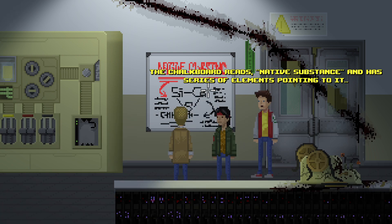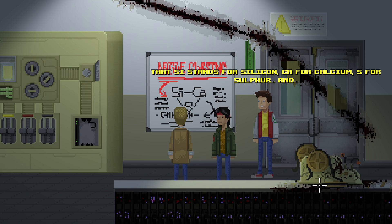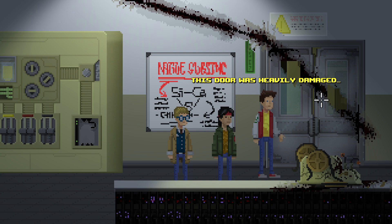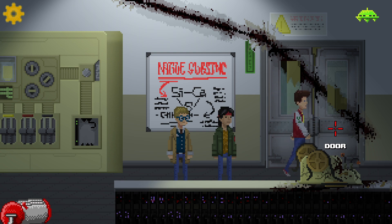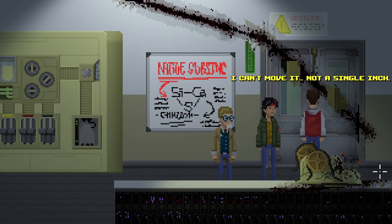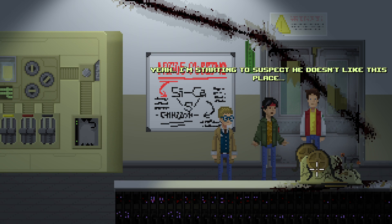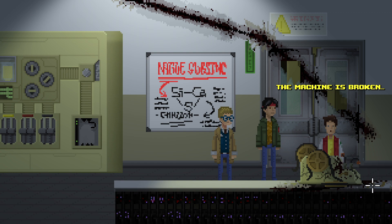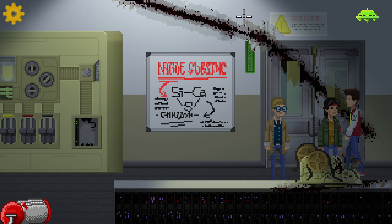The chalkboard reads 'native substance' and has a series of elements pointing to it: Si stands for silicon, Ca for calcium, S for sulfur, and C12H22O11 - what the hell is that? Sucrose - that's regular sugar! This door was heavily damaged - guess not going through there. I'm guessing we'll have to make the fire extinguisher stuff. I can't move it, not a single inch. The creature sure did a lot of damage here. I'm starting to suspect he doesn't like this place. The question is why.